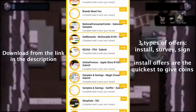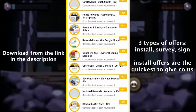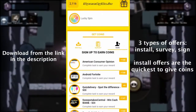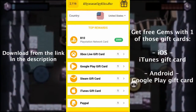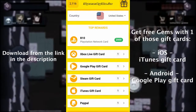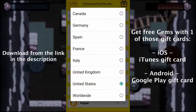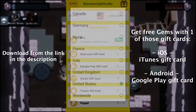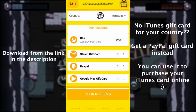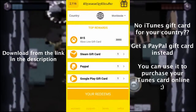As you can see, there are plenty of offers available so that you can quickly get your gift card. You can access our gift card page by clicking the gift icon on the top right corner. There, you will find gift cards for all countries and all mobile devices. If the gift card you need is not available, just get a PayPal gift card instead. You can then use it to purchase your card online.